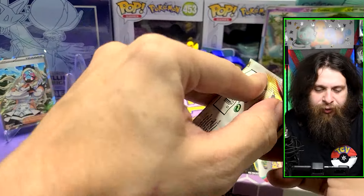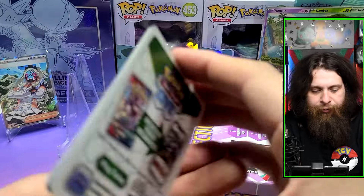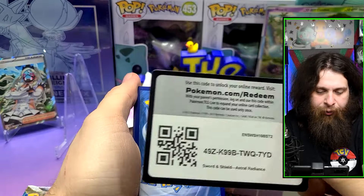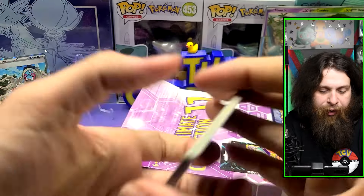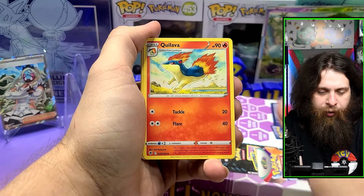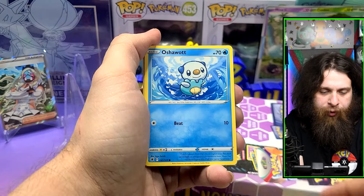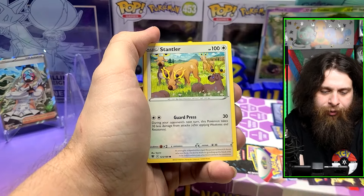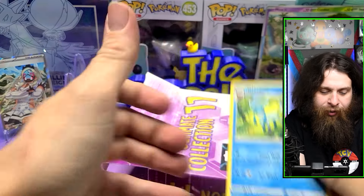Let's save Silver Tempest. Now I need to remember there's a pack trick — I got a white code card so I'm already assuming there's nothing in here unless it's Trainer Gallery. We got a V-Star card, Poli, Palafin, Heavy Ball, Bronzong, Rollit, Oshawott, Psyker, Stantler, Hisuian Decidueye, and then a Glaceon.